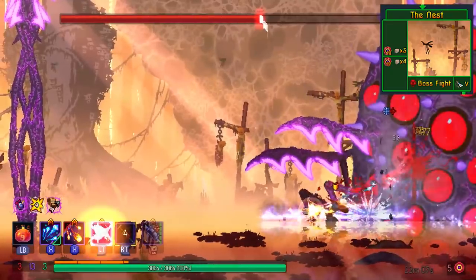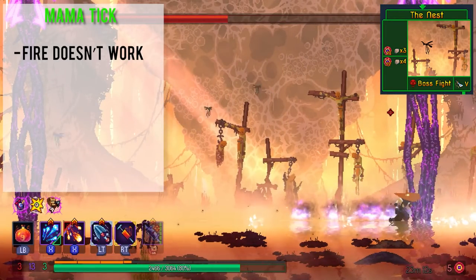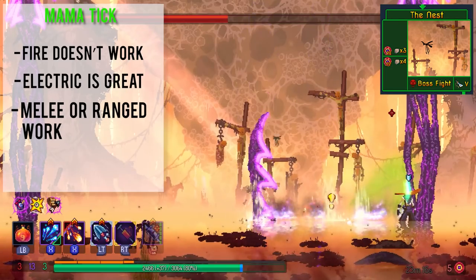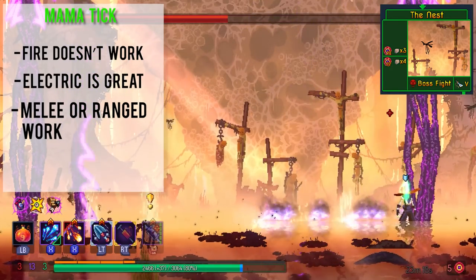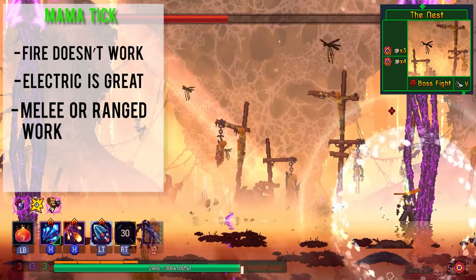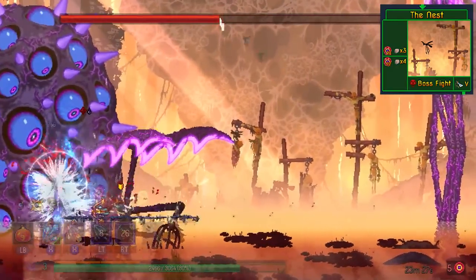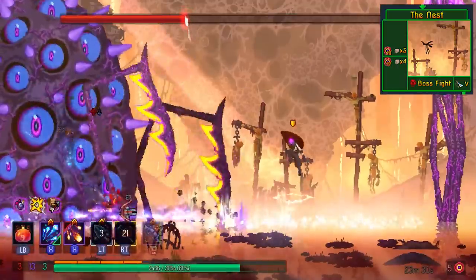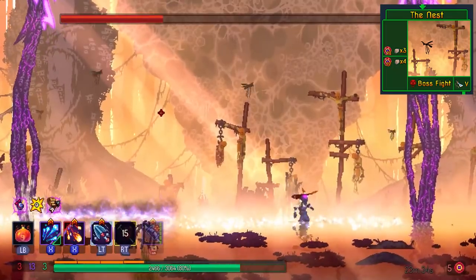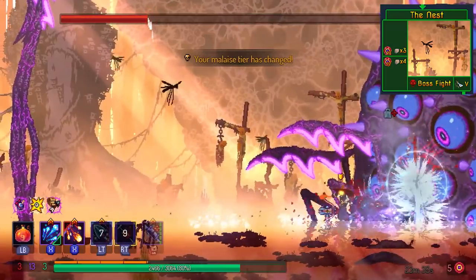Next up is Mama Tick. The main takeaway in this fight is that the arena is covered in water, which can work against you or for you. Any type of fire build is terrible because it just doesn't work. If you have Electric Synergy or Ice Shards, they work great here because they will always inflict critical hits. It's important to make this choice before you go to the Morass of the Banished, because that is the only biome that has access to Mama Tick. Both melee and ranged setups work here, though again you have to think outside the box — Vorpan works well in this fight, but Assassin's Dagger does not.